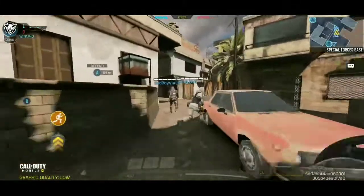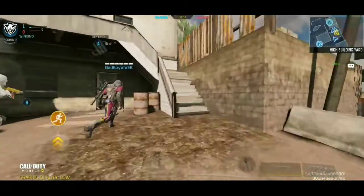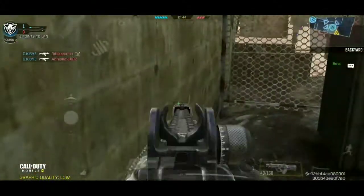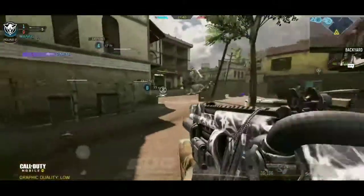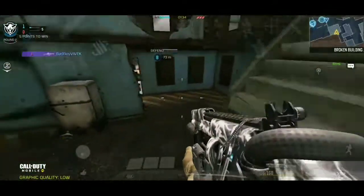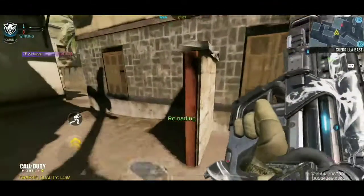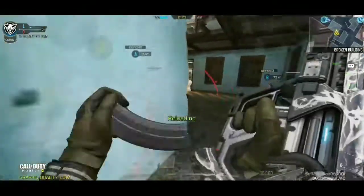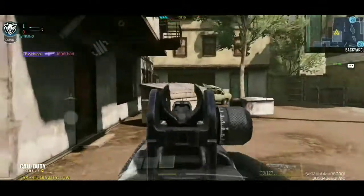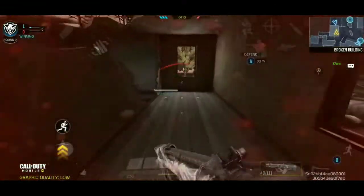Enemy objective — the enemy has the bomb. Smoke. Enemy in sight. Enemy down, enemy down — taking mag. Enemy down, tango down, change it back, cover me. Changing mag.